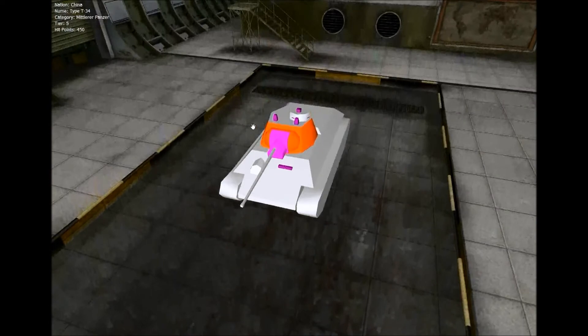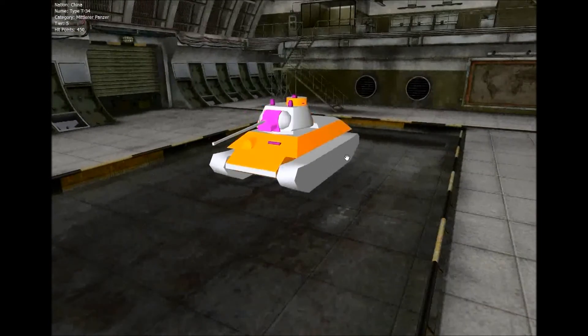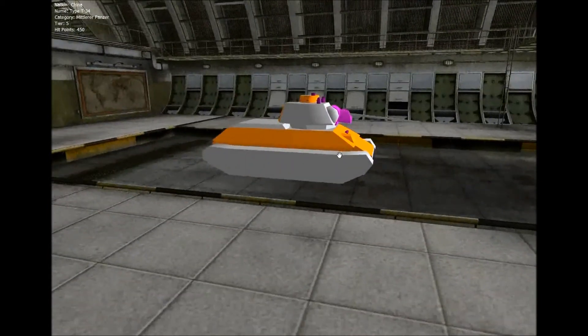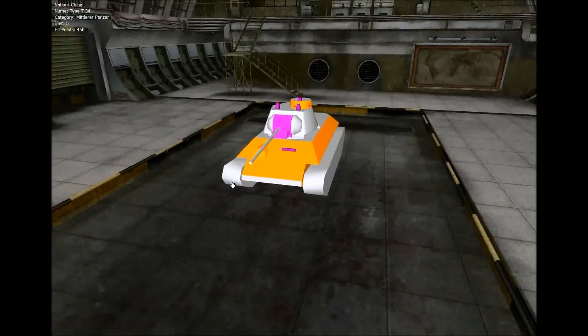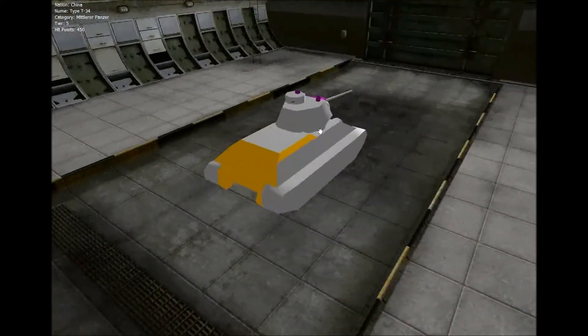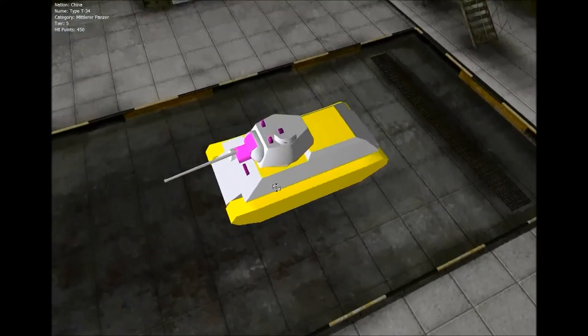Die Turmfront 52, Seiten ebenfalls 52, hier unten. Der Turmdrehkranz auch 52 Millimeter. Die Wanne und Kommandantenkuppel sind mit 40 Millimeter frontal und seitlich gepanzert. Die Wanne ist komplett, also auch inklusive hinter den Ketten, mit 45 Millimeter gepanzert. Hier unterhalb der Stoßkante vorne auch wieder 45 Millimeter. Also obere und untere Platte vereinen sich hier und 45 Millimeter mal 2 ergibt 90 Millimeter – damit haben wir dann vorne diese Stoßkante. 40 Millimeter ist das Heck. 20 Millimeter Schottpanzerung sind hier die Ketten – also die Ketten fungieren nochmal als 20 Millimeter Schottpanzerung.